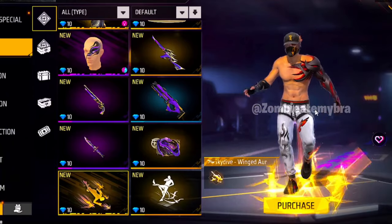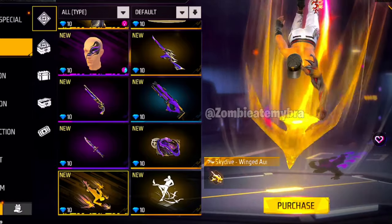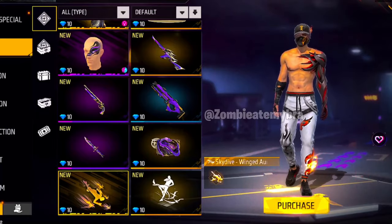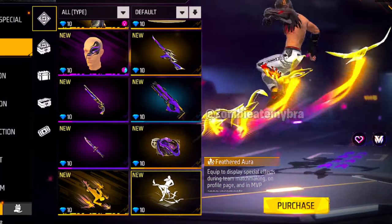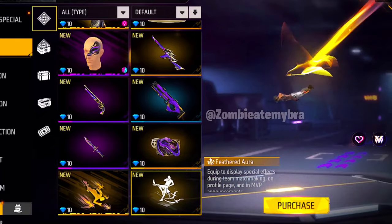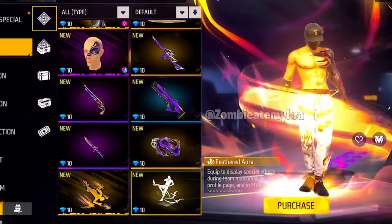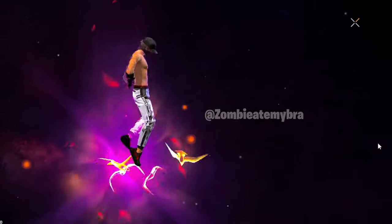What I give a 20 out of 20 is this one — the Skydive Winged Aura. I'm pretty sure you guys have probably seen some videos. The way he's walking on the birds is the way you will be going down skydiving when you're dropping from the plane in a battle royale match. It's like you're literally walking in the sky — it's literally crazy. I love that, and I give it a 10 out of 10, 20 out of 20.